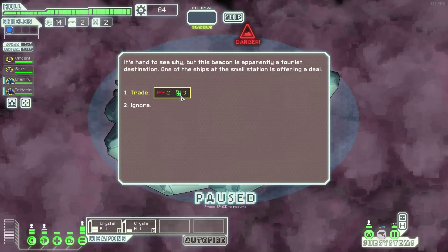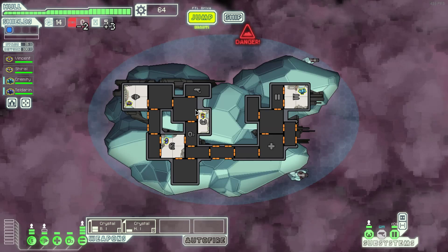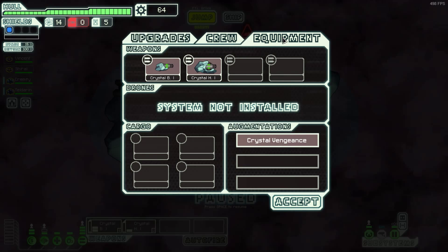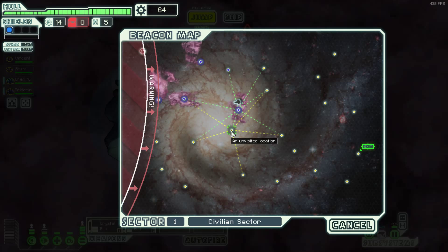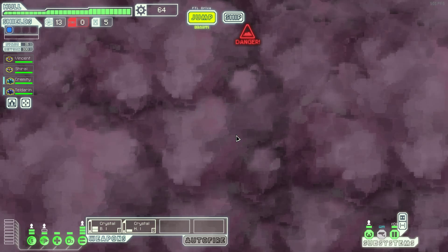No missiles. We do have a nice valuable drone part, I believe - I might be wrong there. But we'll go ahead and take the offer; seems a pretty nice offer. Actually, we don't - I probably picked up a drone earlier, I must be thinking of a previous game. We'll carry on. Either way, those drone parts are worth more than those missiles, although we can't really sell them.